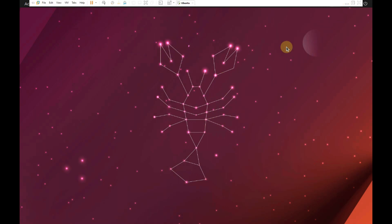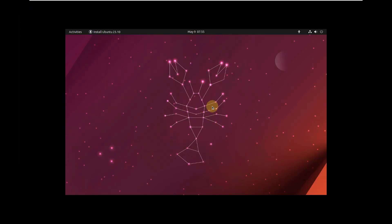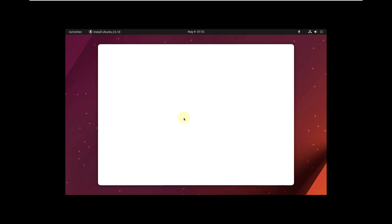Here is the desktop layout. Let me change some settings like display settings. Lunar Lobster has the latest installer, but only the main Ubuntu version has it — none of the other Ubuntu flavors have the latest installer. They still have the old installer, which is pretty boring. Only Ubuntu has the latest installer, and that's pretty bad.